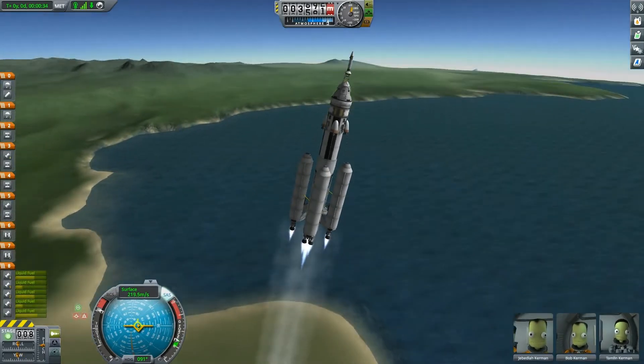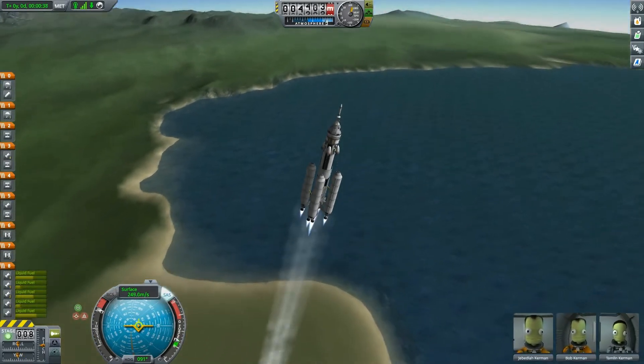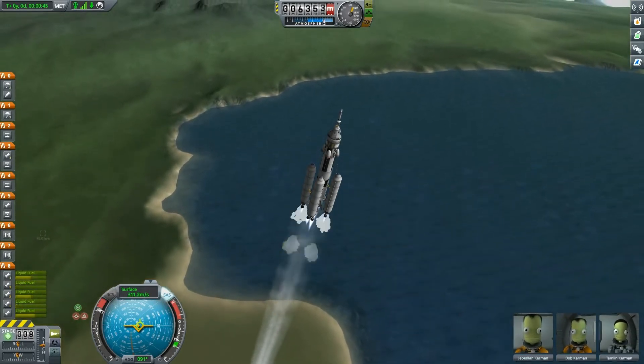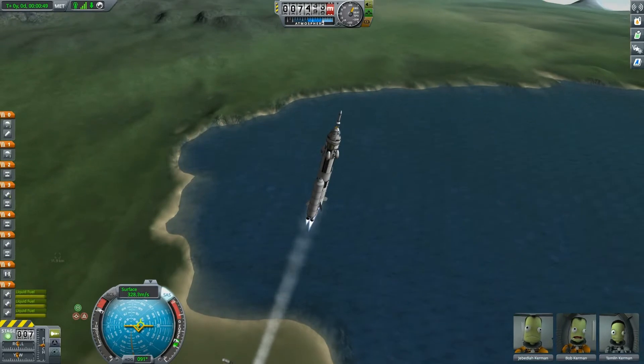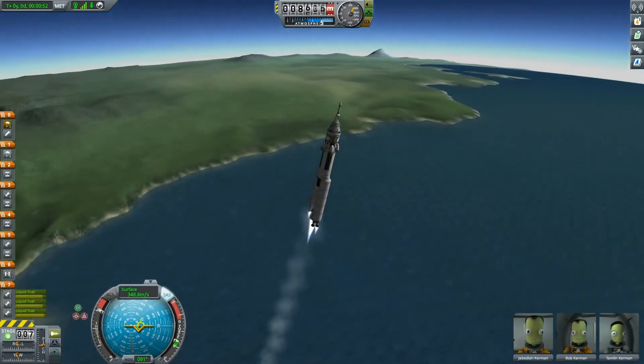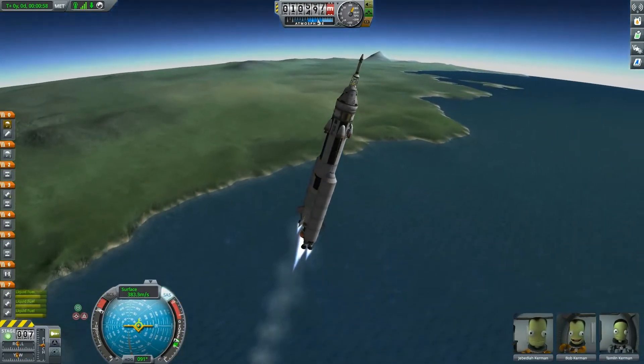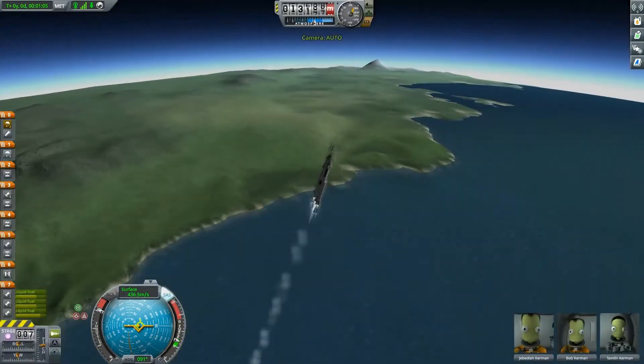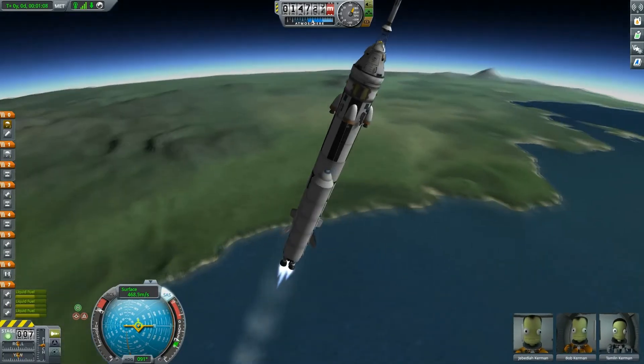After all, this content you have seen me do many times — ascent and everything. Drop the boosters. Oopsie daisy — almost ended the mission right there. That's why it's good to have ejection seats if necessary.